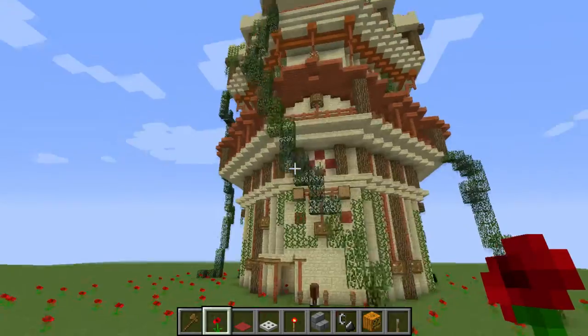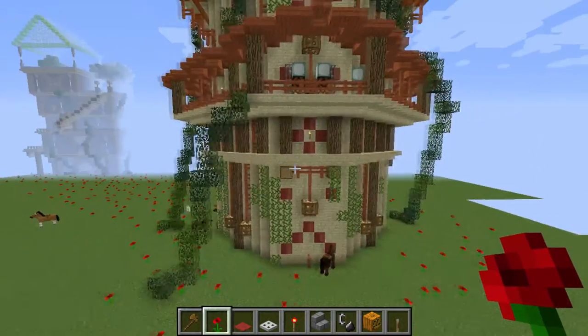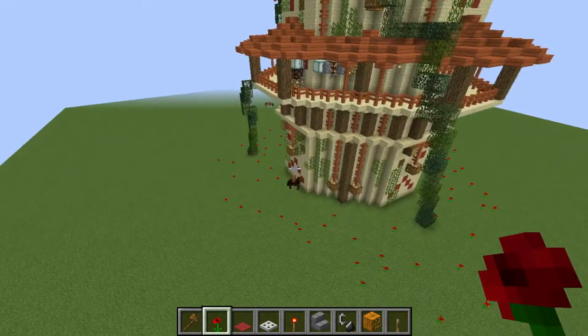For today's building tour I decided to go with a little desert theme, maybe some western — that's why there are horses below.